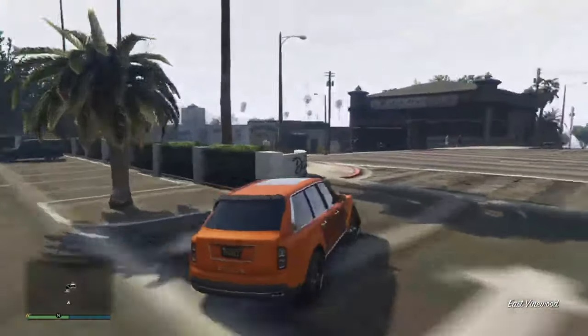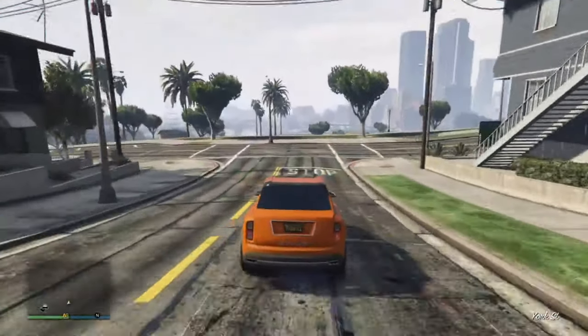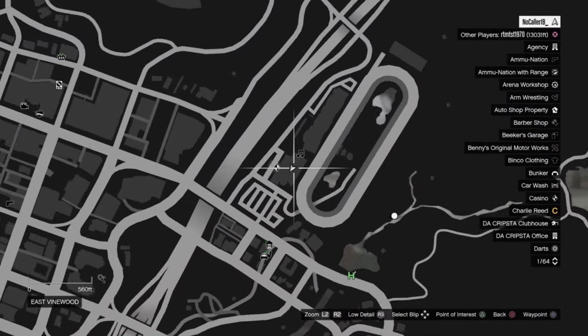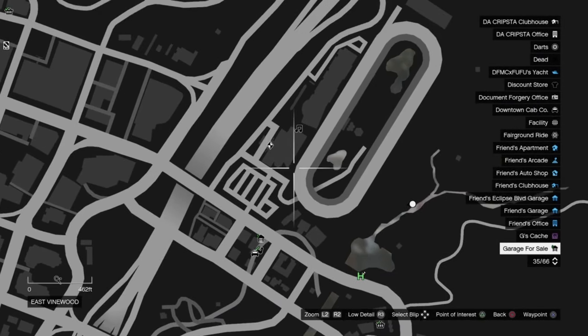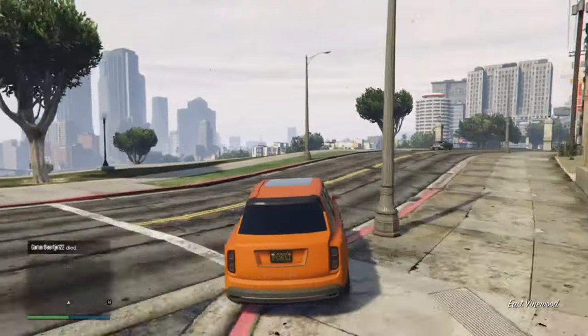We're going to show you where it says we are. If we pull up the map, as you can see when we pull up the map it's saying we are right here — it's showing my PSN even though I am somewhere around here. That's proof that it does actually work, and we can literally just go ahead and travel the whole map.